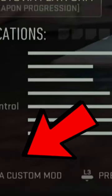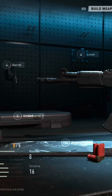It should say in the bottom left — if you're on PC — what you need to hit to save it. Name it whatever you want, it doesn't matter. Hit OK and confirm.